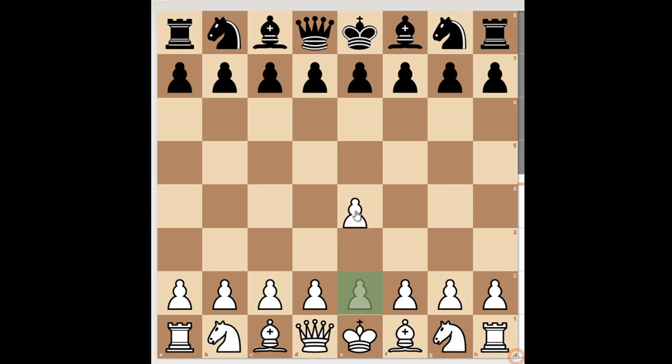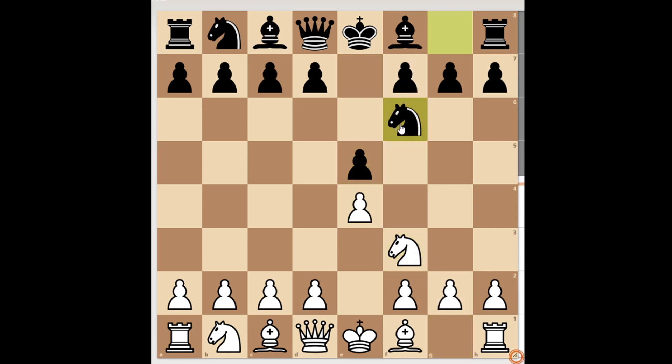Let's make the first move E4, E5, Knight F3 and Knight F6, which stands for the Petrov's Defense. White takes on E5 — that's the main move — D6, again the main move, and white takes on F7, sacrificing a full piece for a pawn.